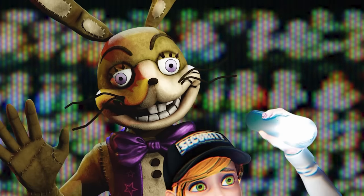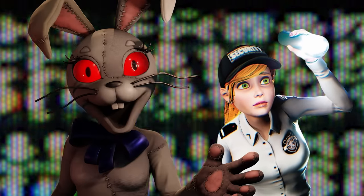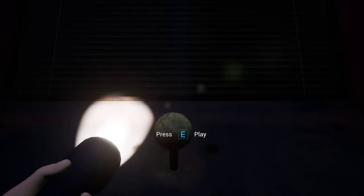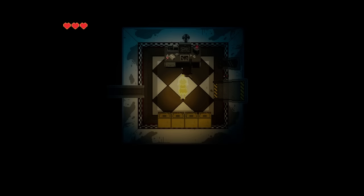This entity then corrupted the mind of Beta Tester Vanessa and caused her to take on an alter form known as Vanny while under the Mimic's control. This is represented in typically cryptic FNAF fashion via a series of arcade minigames known as Princess Quest.